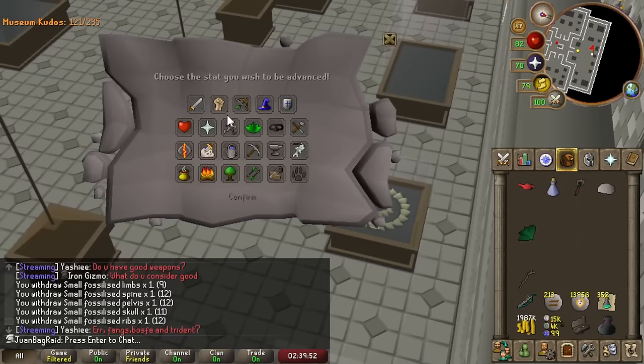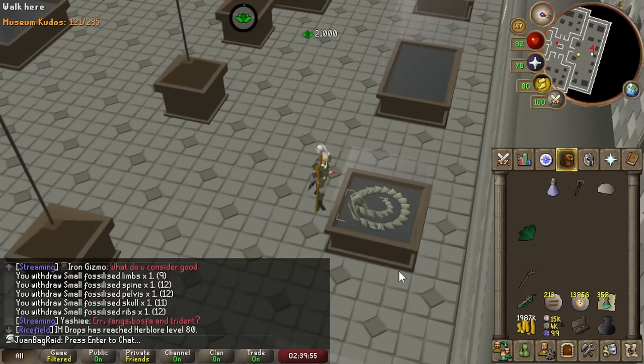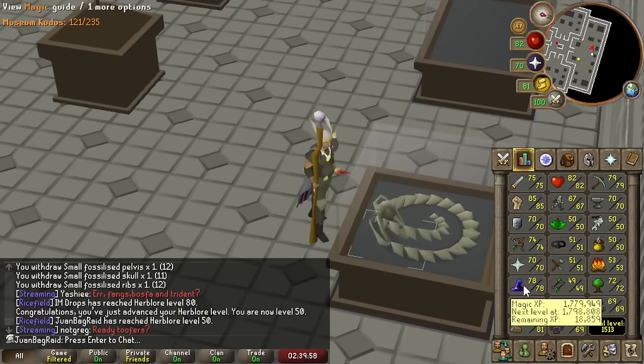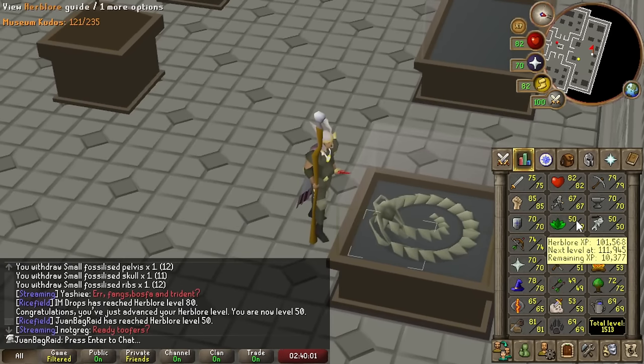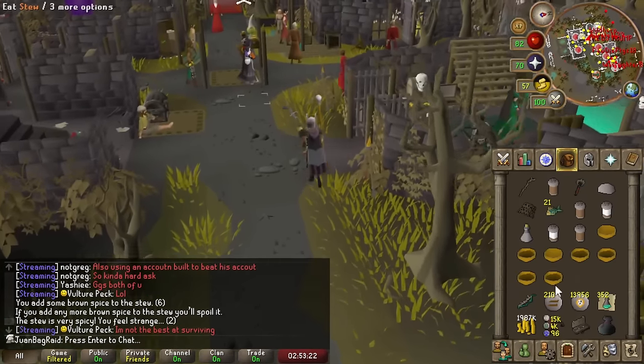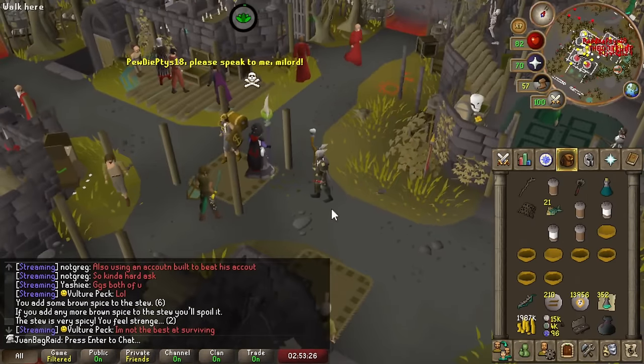This should be enough. We hit 50 herblore. We can steal tears a bit and try one more time. Got it - hunter potion made.